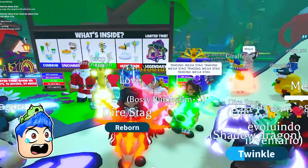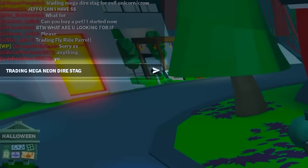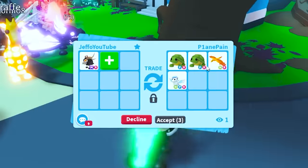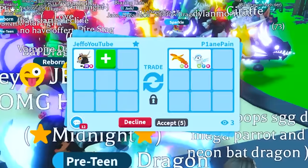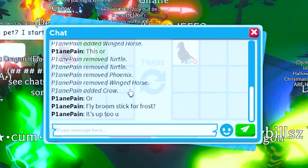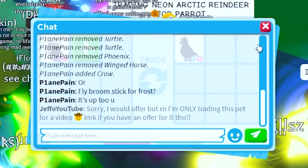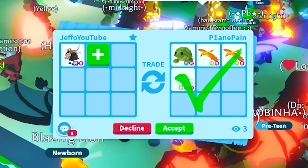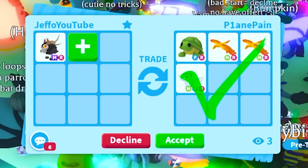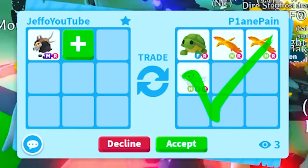This person has a Mega Stag too - they were so fast! I'm gonna say trading Mega Neon Dire Stag. Two Turtles, a Neon Phoenix, and a Neon Winged Horse. They took it all away. Turtle, two Neon Phoenixes, and a Neon Winged Horse - I think we can probably do better than that. That's worth around like a Mega Field Mouse. Thank you so much, but I'm gonna keep looking.